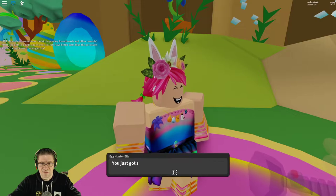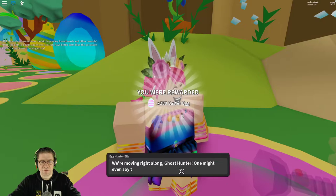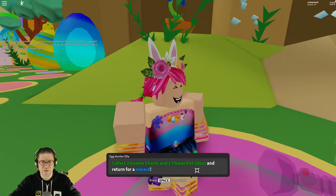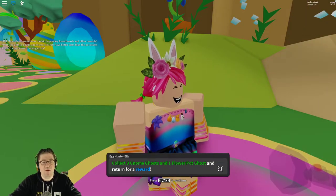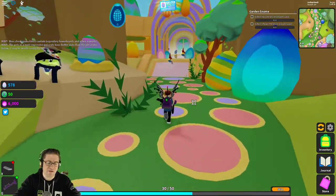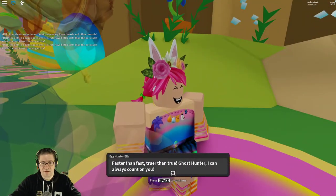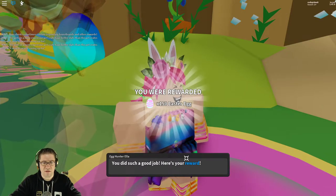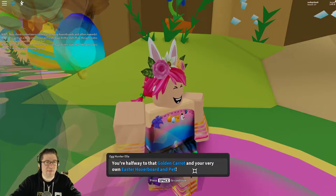'As always I can count on you, ghost hunter — purchase well made, reward anyway, understandable.' Next quest: collect three gnome ghosts and one flower pot ghost. I think I saw them right over here — just head straight forward and grab them. Collected them all. 'Faster, truer than true!' Here's your reward. Nicely done — you're halfway to the carrot!